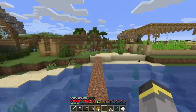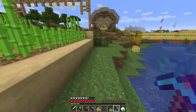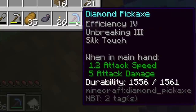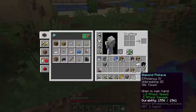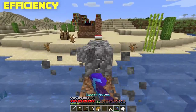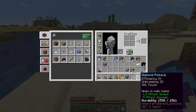Let's go over these enchantments. Unbreaking III basically makes your tool last longer — with Unbreaking III, our pickaxe has the highest chance possible to lose zero durability when breaking a block. Right now we have 1,556 durability; if I break this cobblestone, we still have 1,556 — it did not go down at all. Efficiency makes your pickaxe work faster — take note of how fast that is. We have Efficiency IV, which is the highest level you can get from an enchantment table.